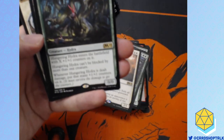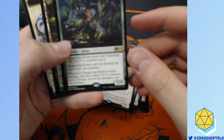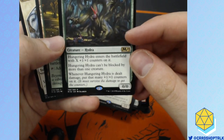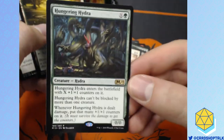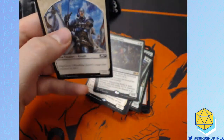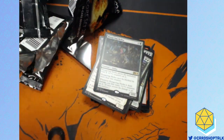Gargoyle Sentinel and Hungry Hydra — it has X counters on it. Can't be blocked by more than one creature. Whenever it's dealt damage, put a +1/+1 counter on it. That's good — that's great. That might see standard play. I like that. You're never going to block it — you're just going to take the damage.